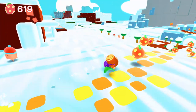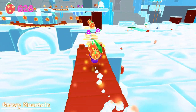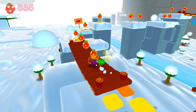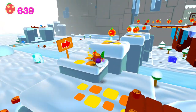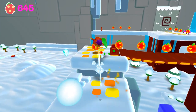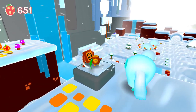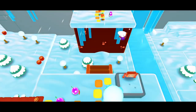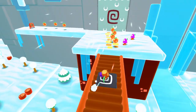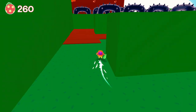Woodle Tree 2 Deluxe is the follow-up to Woodle Tree Adventures Deluxe, and it's a much grander adventure than that original game. It's an open-world 3D platformer where you take the role of Woodle, a small creature who has to try to restore his world that's being overrun by this evil dark slime. Woodle must travel the different areas of this open world — you can pretty much tackle any area you want to at any time — in order to collect these magical water droplets that will end up restoring Woodle's world.